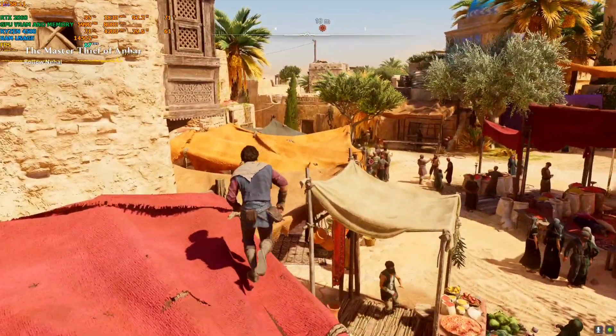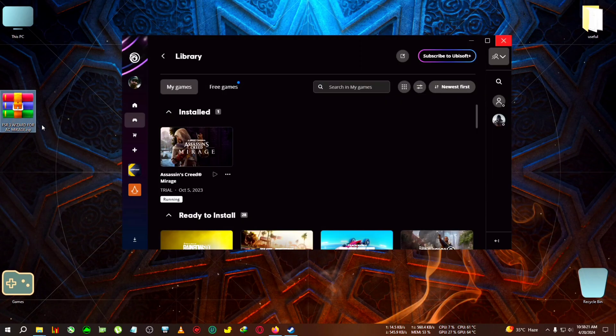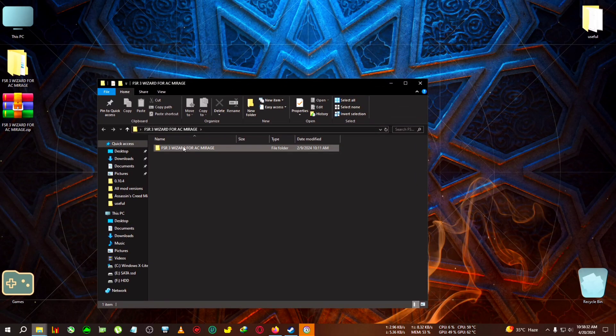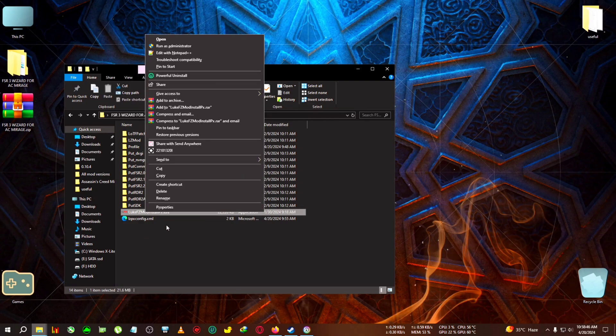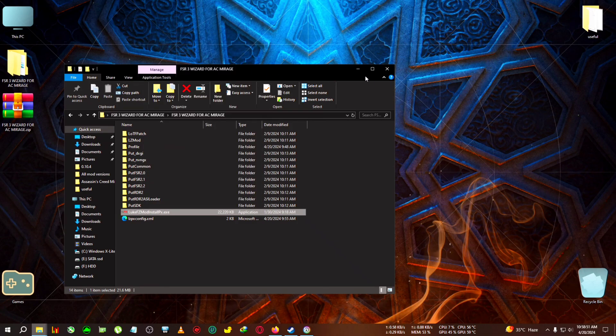We'll begin installing the mod now. First, quit the game. You'll need the zip file from the link in the description or from my Discord channel. Extract it to the desktop. After extracting, open the folder — inside you'll see a few files and folders. Run the mod installer as administrator: select it, right-click, then click Run as Administrator.